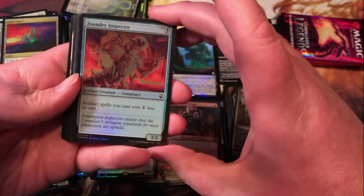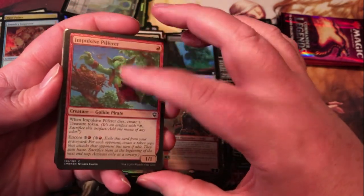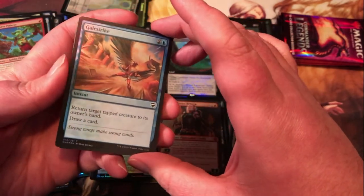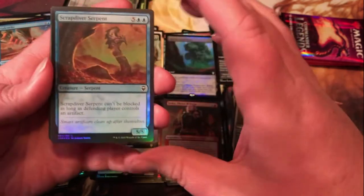Foil Opal Palace, foil Foundry Inspector — three mana for a 3/2 that makes your artifact spells cost one less to cast, not bad at all. Impulsive Pilfer — one red for a 1/1 that makes a treasure token when it dies, and you can encore it for four. Gale Strike — three mana instant, return target tapped creature to its owner's hand, draw a card. Definitely a nice way to remove an attacker and replace the card, very solid in limited for sure.